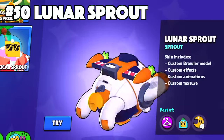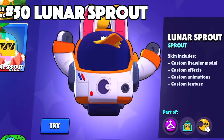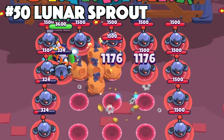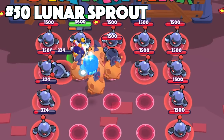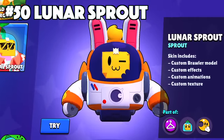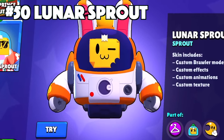Sprout's best skin is Lunar Sprout. Lunar Sprout being the only epic skin that Sprout has is part of the case to being the best Sprout skin. He also has custom effects, animations, and texture. The animation alone of him flying around and hovering above the ground is something that none of the other Sprout skins possess.